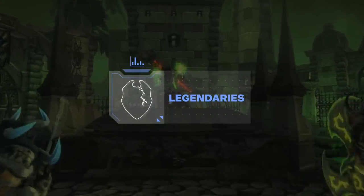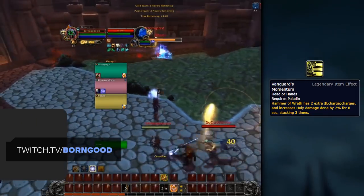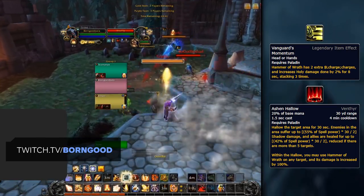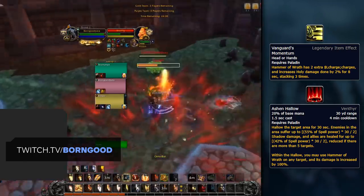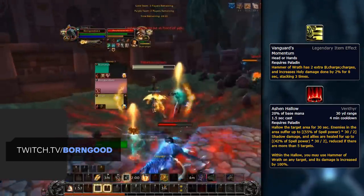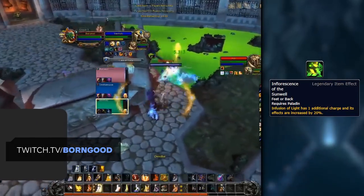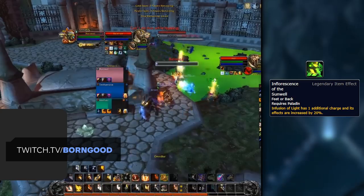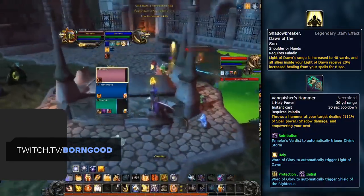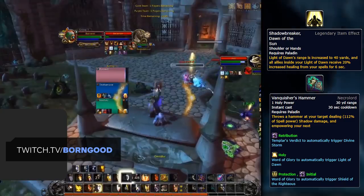The final step is picking your best Legendary. For Venthyr, Vanguard's Momentum is your best pick for increased offensive capabilities, with excellent synergy with Ashen Hallow — which increases Hammer of Wrath damage by 100% when positioned on top of it — and you'll gain 3 charges of Hammer of Wrath when using this Legendary. You'll also be able to use Hammer of Wrath at all times while Avenging Wrath is active, making you an even greater offensive threat during Avenging Crusader. Alternatively, Inflorescence of the Sunwell works well for all Covenant choices and plays into the pseudo-Greater Heal build by giving an additional Infusion of Light proc and increasing Holy Light's healing bonus. If you go Necrolord, consider Shadowbreaker for its excellent synergy with Vanquisher's Hammer.